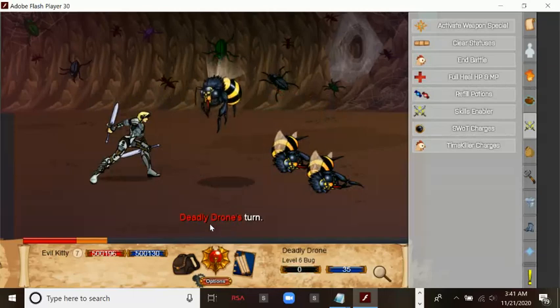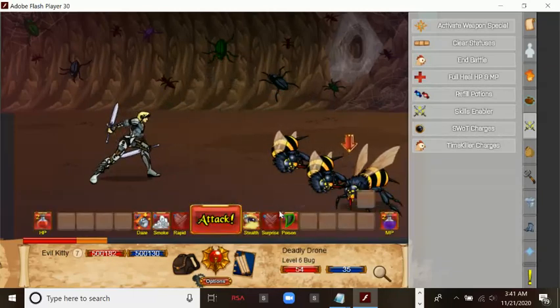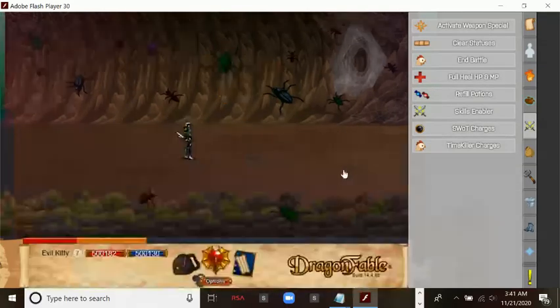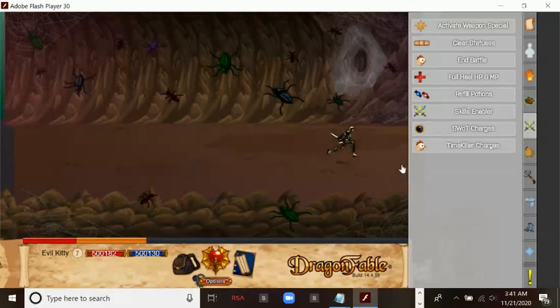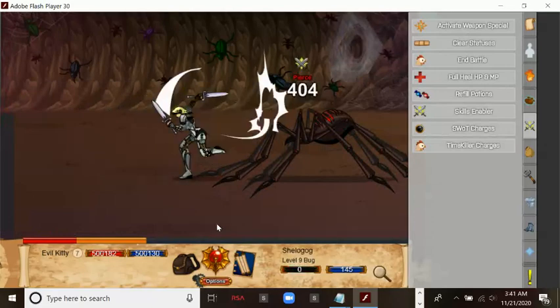How does your stinger cause wind? I'm wondering if it spins really fast, which causes — I don't know how that works. Speed there. Dead.